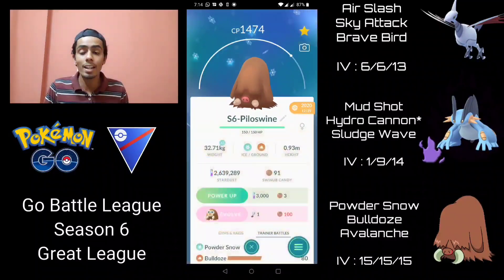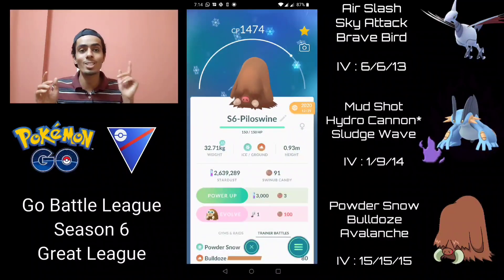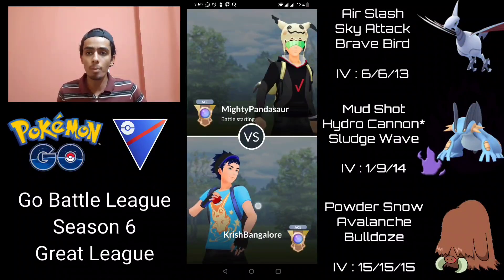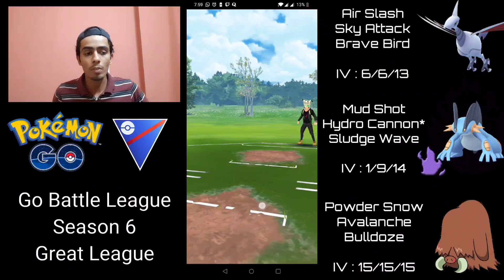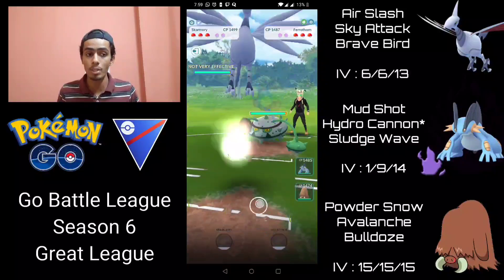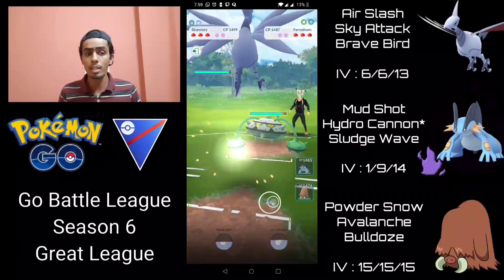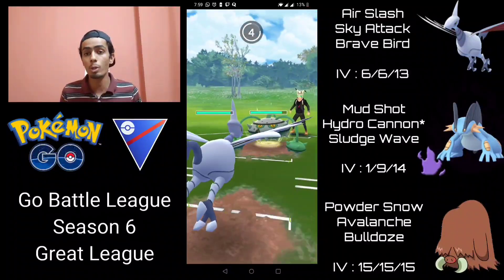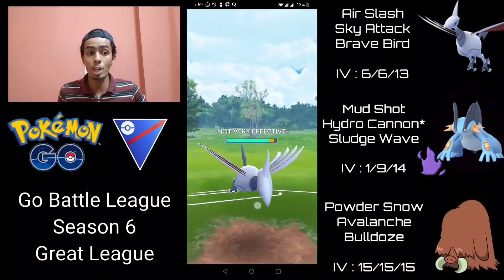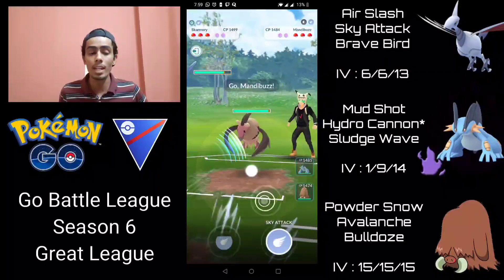The strategy is: lead with Skarmory, stay in for a bit, then switch to Swampert to bail out their Grass type, so that Piloswine can sweep end game. Honestly this team is actually not bad — it ended up working out much better than I thought. Let's get straight into the battles. First battle, I'm leading with Skarmory, with Shadow Swampert and Piloswine in the back. We have Skarmory into a Ferrothorn — very positive lead.